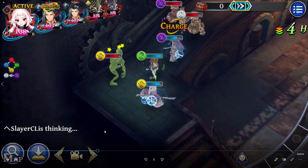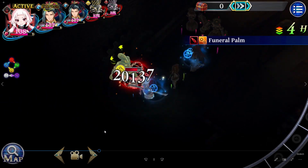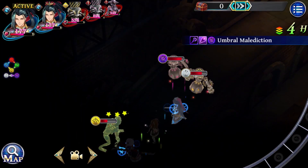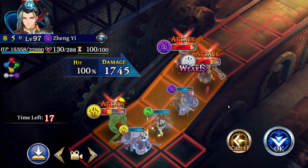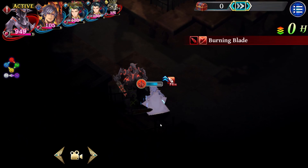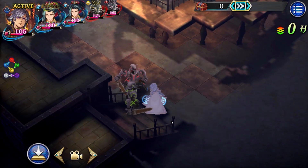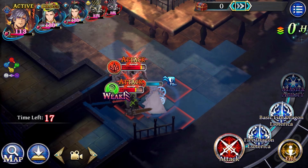With Mei Fang we are using a Funeral Bomb to inflict some damage. Then with Zeng Chi, CT down. And now the last time we can use his CT down skill. Then with Kanova, normal attack to stun the red machine again.